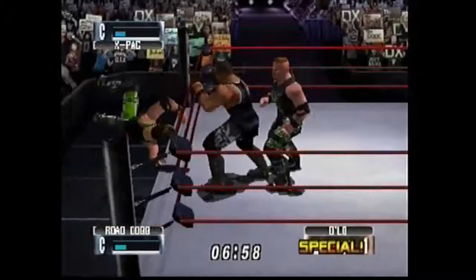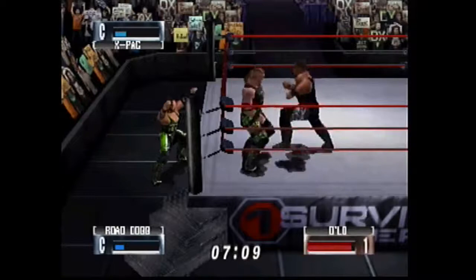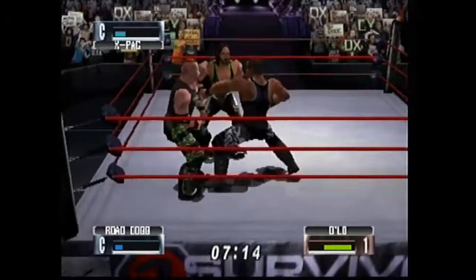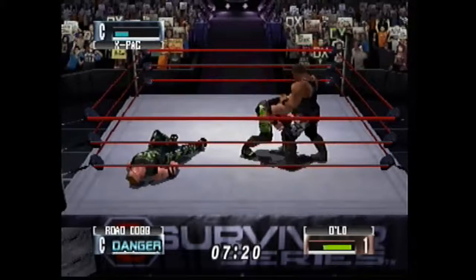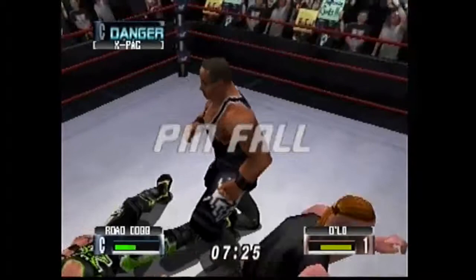Look at Road Dogg going for his shake, rattle and roll punches — Road Dogg is always easy to counter because those punches and slaps are very easy to read. In these handicap matches you fight X-Pac and Road Dogg a lot. X-Pac is taunting in the back while I'm working on Road Dogg, waiting for X-Pac to come at me with a kick. But since he gets in grapple position, I wrap this match up, give him the running Liger Bomb, and call it a day. So that's my D'Lo Brown run.